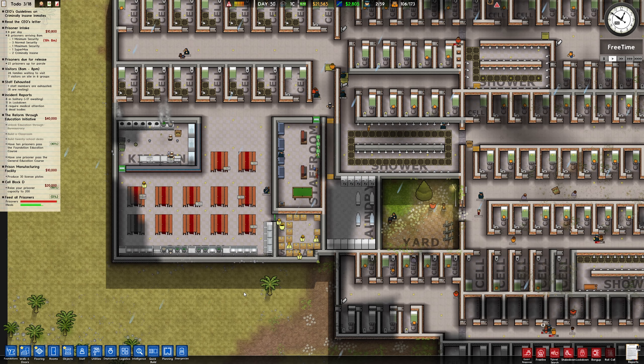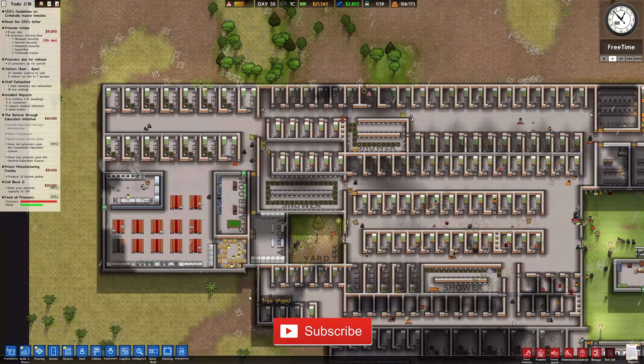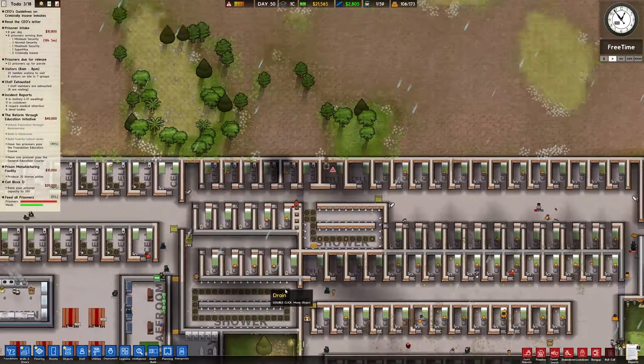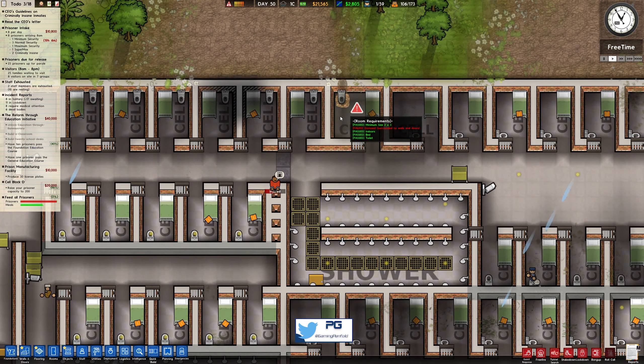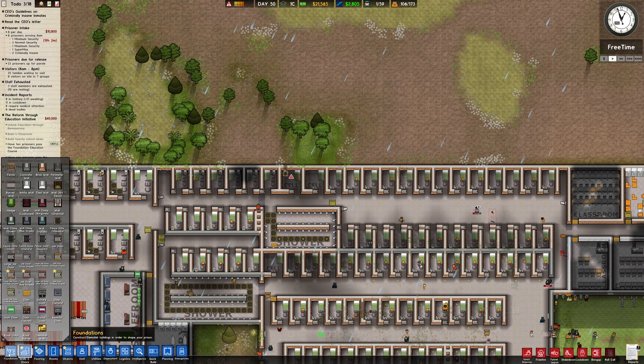Hey guys, welcome back to Penfold Gaming for another episode of Prison Architect. Right, where did we leave off? Oh, we find straight away a hole - a tunnel - that needs to be sorted out.